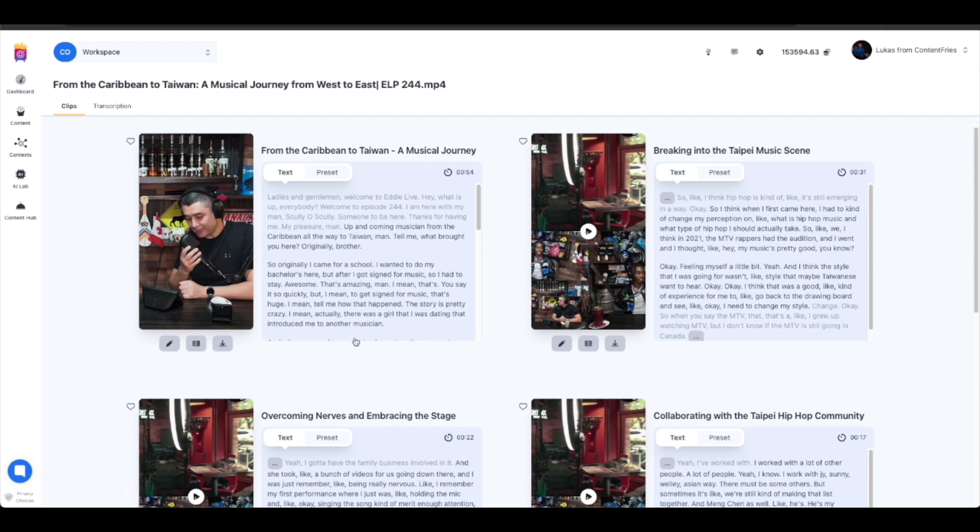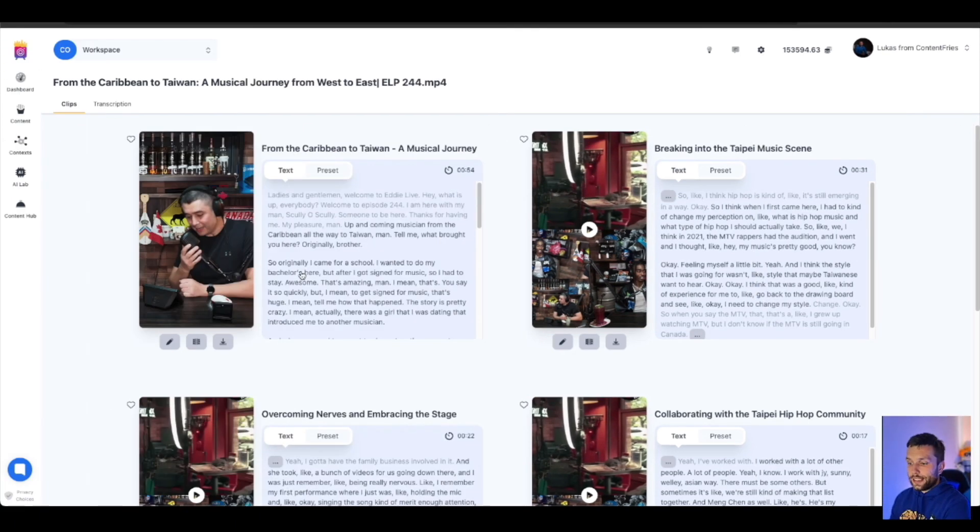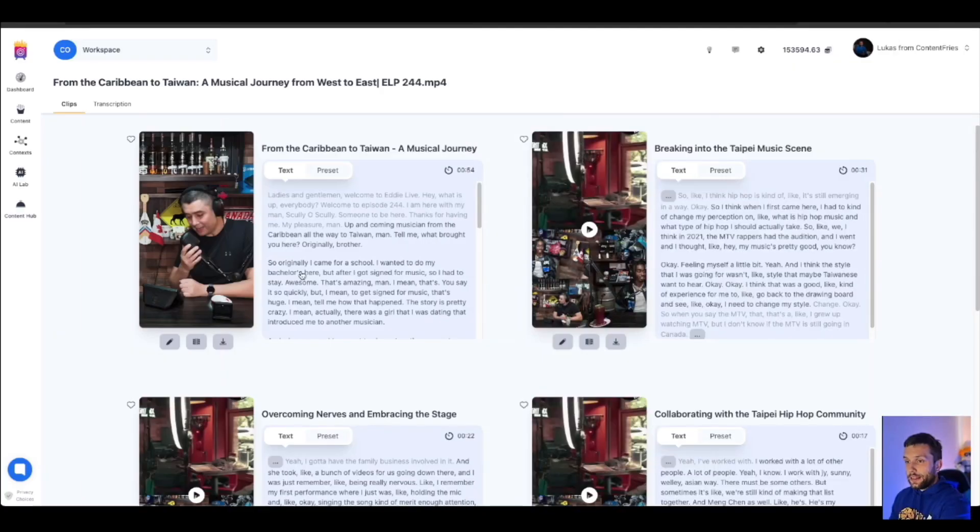This is kind of similar to what you have in Opus Pro — the layout is similar, with one difference: instead of one piece of content, you have a two-column layout. But we are bringing more capabilities, and our end goal is that you will be able to do everything from this section right here.